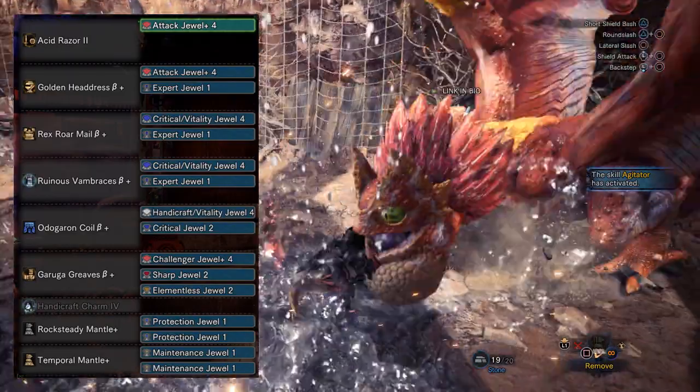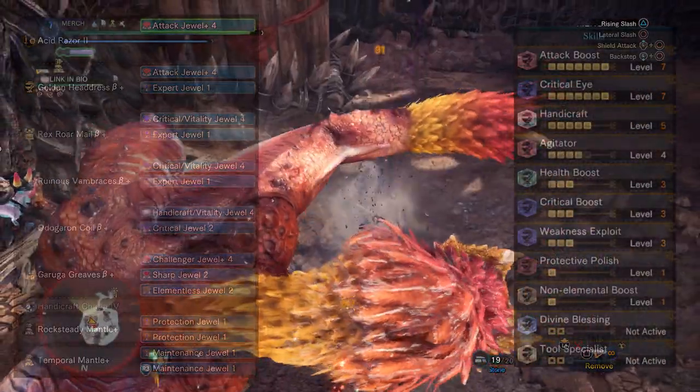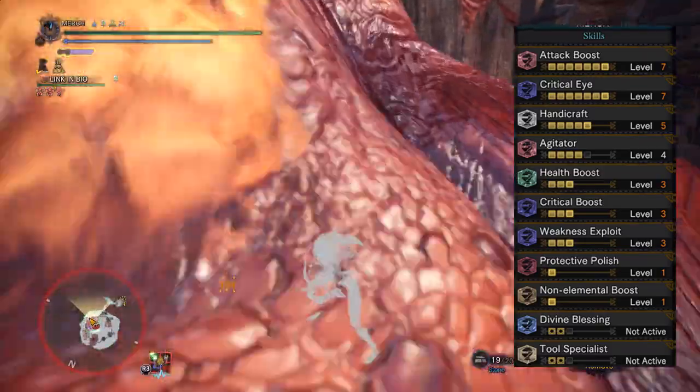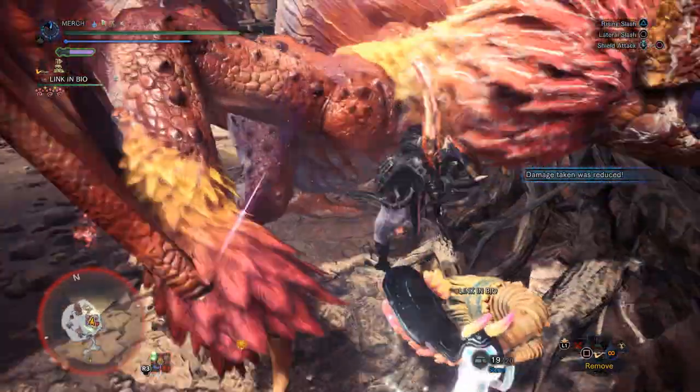For armor, I'm using the Rajang helmet, the Brute Tigrex chest, the Ruiner gauntlets, the Odogaron coil, and the Garuga boots, with Handicraft Charm 4. With this setup we get max Attack Boost, Critical Eye, Handicraft 4, max Agitator, max Health Boost, Crit Boost, Weakness Exploit, Protective Polish, and Non-Elemental Boost — because this is a pure raw set. It's versatile and can be used for pretty much any matchup.